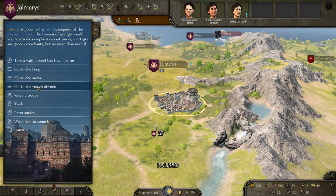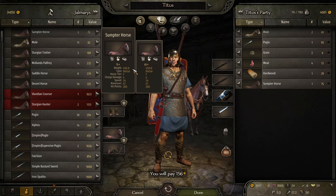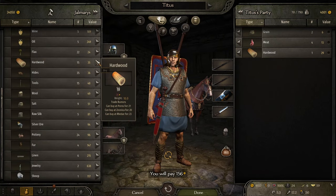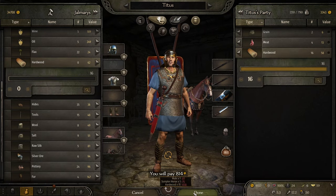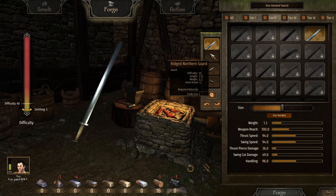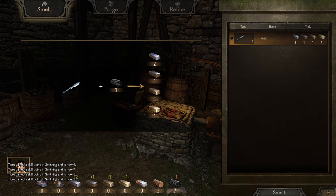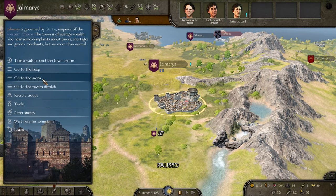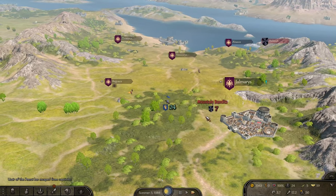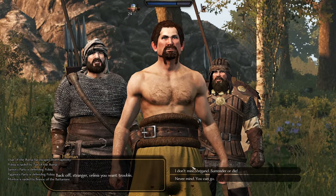I do want to find a companion, which is going to give us a mule — they actually give us the same. We'll buy all this. Now we need to rest — I forgot about that part. We need to find a companion that has healing, preferably. Mountain bandits!